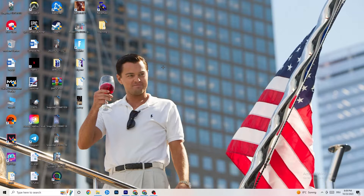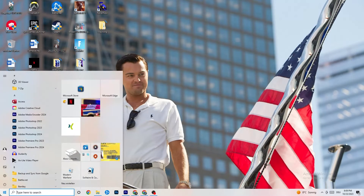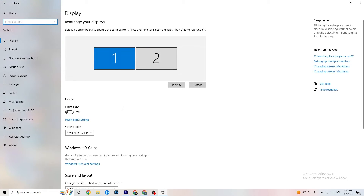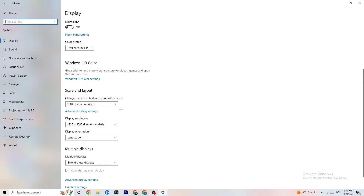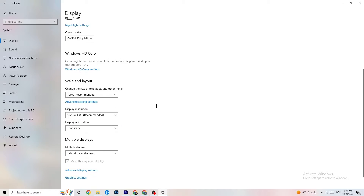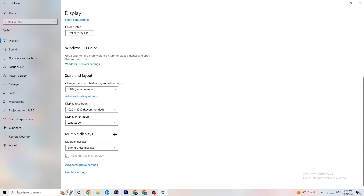Go to the bottom left corner of your screen, click the Windows Settings icon, then click System. Identify your main monitor, change the scale to 100% as recommended, and set the display resolution to match your in-game resolution to help decrease crashing issues. Then click on 'Power & Sleep.'